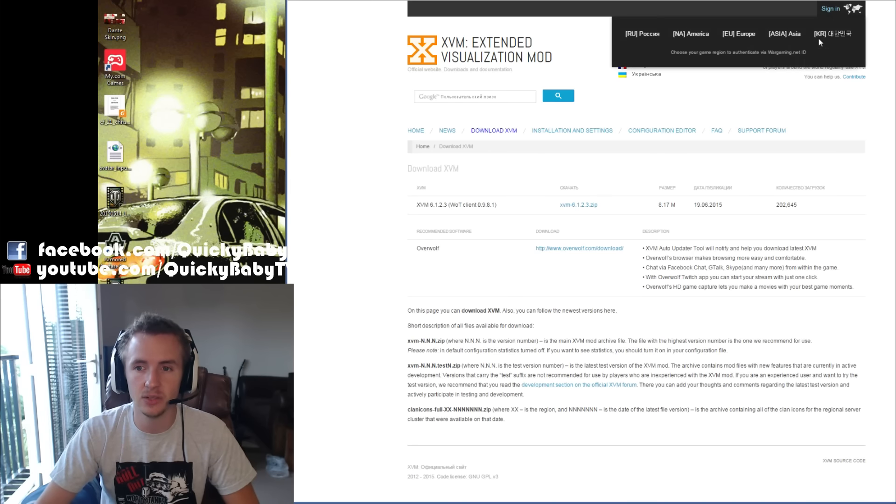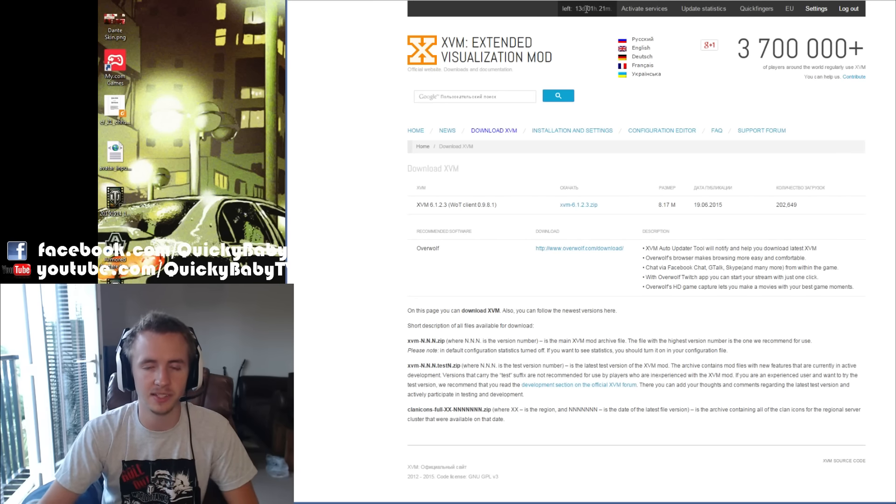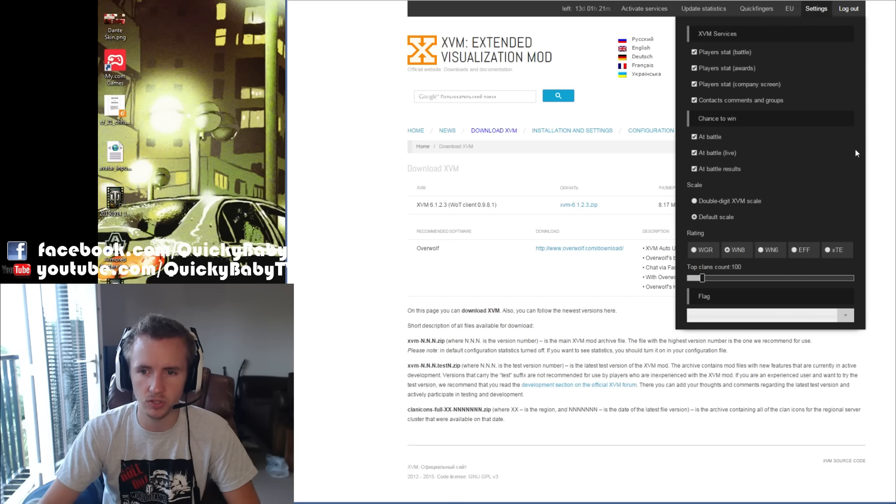Simply sign in using the Wargaming API system on whatever region you're on. Then click Activate Services and Update Statistics. This will activate the statistics part of XVM for two weeks — if you want to continue, simply come back and repeat this step. This is also where you can customize a few features: if you don't want to see your chance to win, uncheck those options, or check them if you want them.